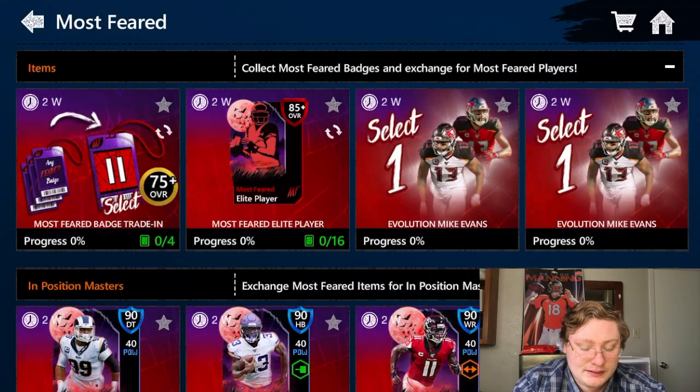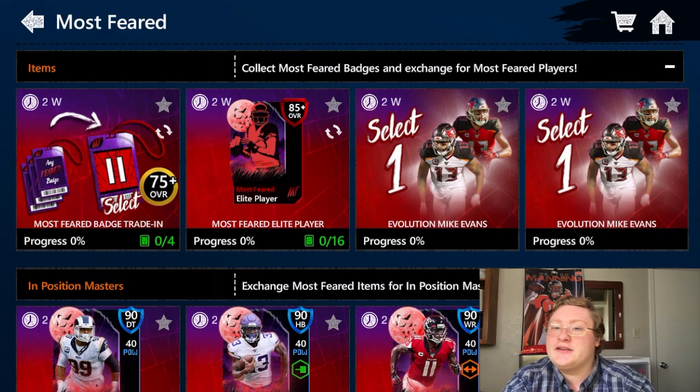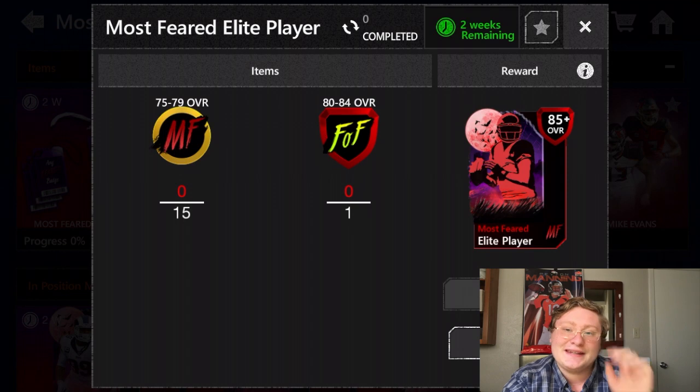Let's come into sets and you can see all of the sets. Four badges will give you a 75-plus Most Feared player. If you go to the 85-plus Elite, you need 15 players rated 75 to 79 and one player rated 80 to 84.